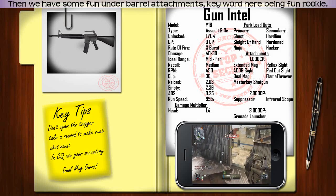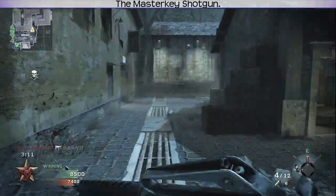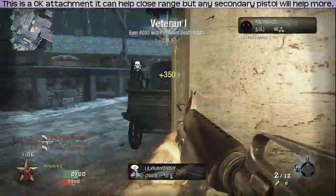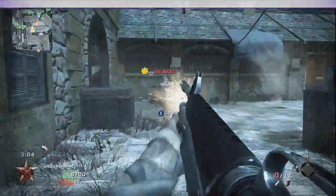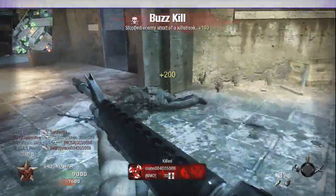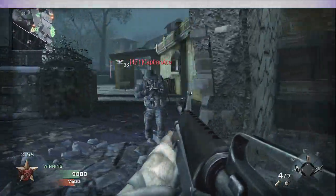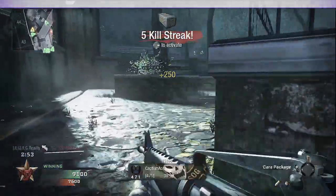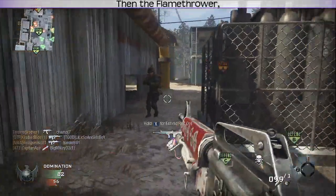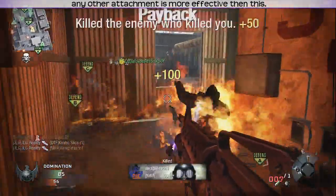Then we have some fun under-barrel attachments — keyword here being fun, rookie. Master Key Shotgun: this is an okay attachment, it can help at close range, but any secondary pistol will help more. Then the Flamethrower: while it's nice to smell the burnt flesh of your enemies, any other attachment is more effective than this.